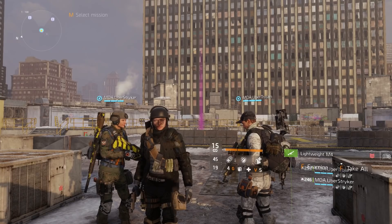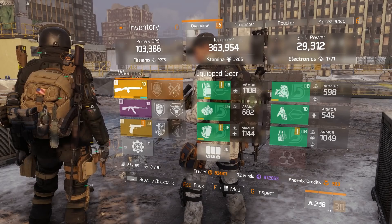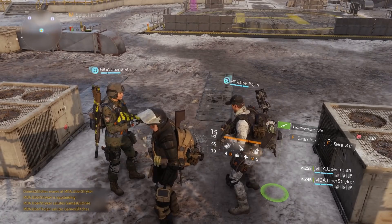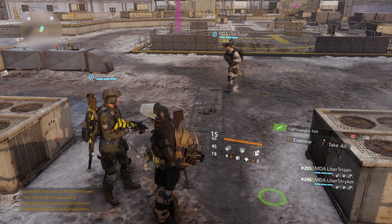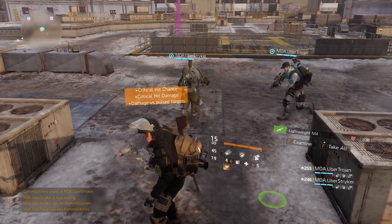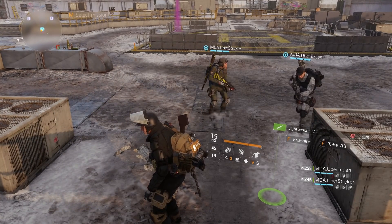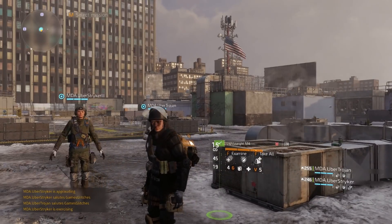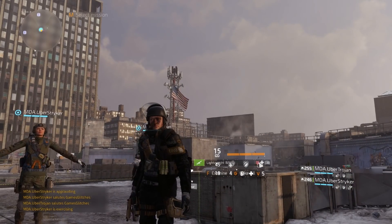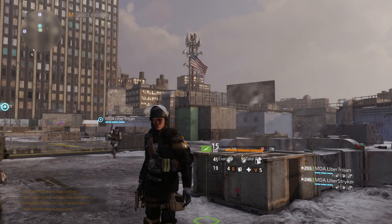In any case, we'll get on with the glitch. I think I'm within the one minute range at the moment, so I'm good. First, what you need to do is do a mission with any amount of friends. Here we were doing Medicine Field Hospital with two amazing brothers — MDA Uber Trojan and MDA Uber Striker. MDA is a clan — shout out to you brothers. I really appreciate your help; they spent time and effort helping me out with this.